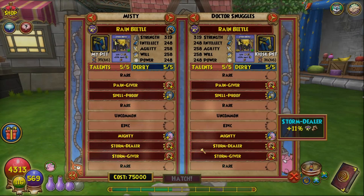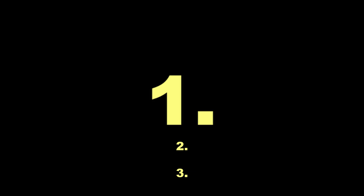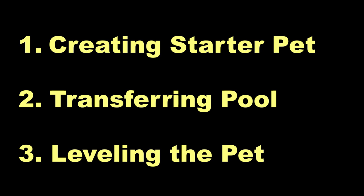When I say pet copying, I am referring to getting a pet with the exact same manifested talents as another pet. The method I have come up with involves 3 steps. The first will only need to be followed for the first pet you make per account. Step 1 is creating a starter pet, step 2 is transferring the talent pool, and step 3 is leveling the pet.